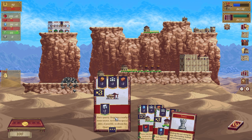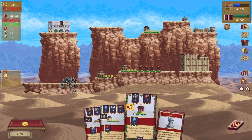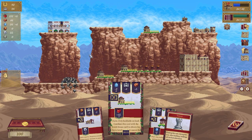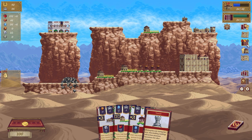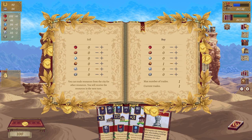Can't place the quarry because I don't have enough wood. Could I trade? I can — love it. I am going to sell bricks for wood, thank you very much.